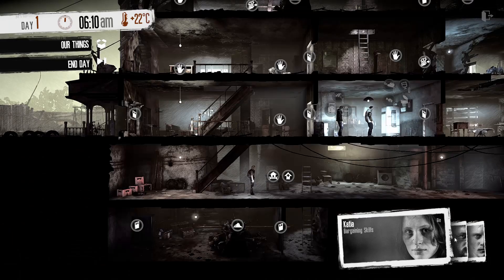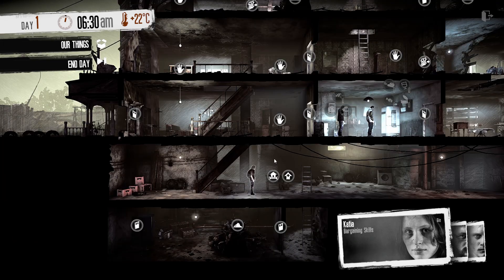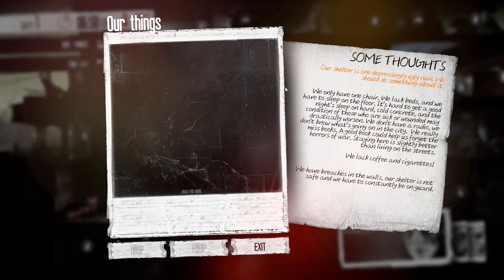Right, so these are our people. We have no idea what's going on. Our shelter is one depressingly ugly ruin — we only have one chair, we lack beds, and have to sleep on the floor. We don't have a radio, we really miss books, and we lack coffee and cigarettes. We have breaches in the walls, our shelter is not safe and we have to constantly be on guard.